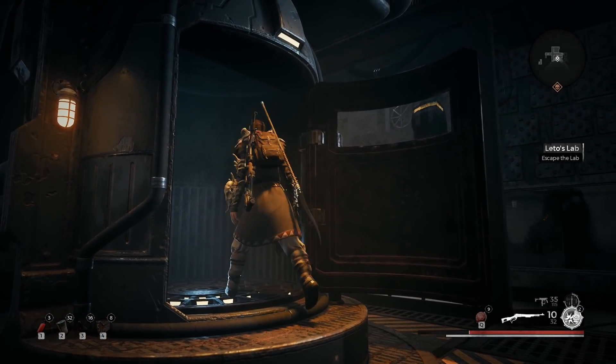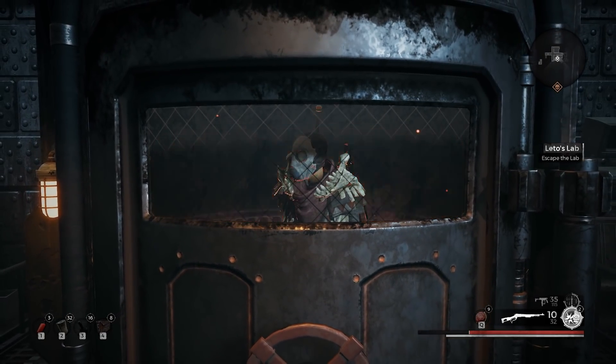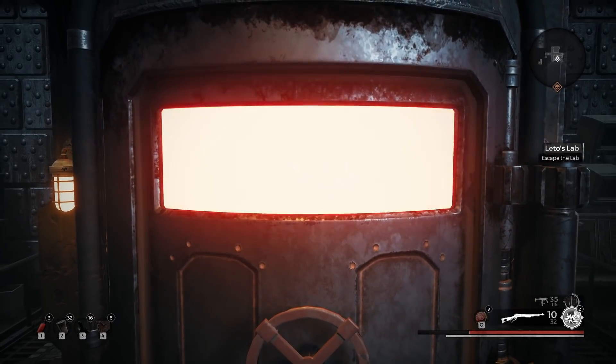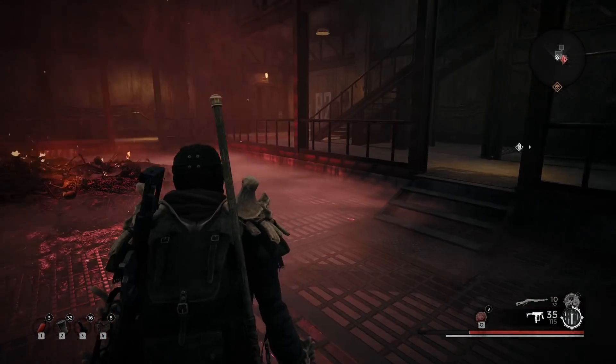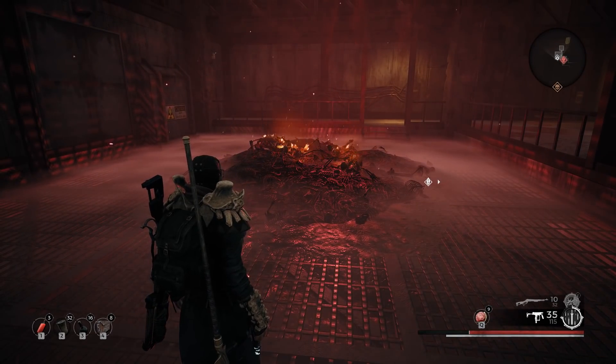After that, get in the teleporter and keep teleporting over and over again. Eventually you'll hear a kind of secret tone, and that means you've unlocked the armor or the area it's in.